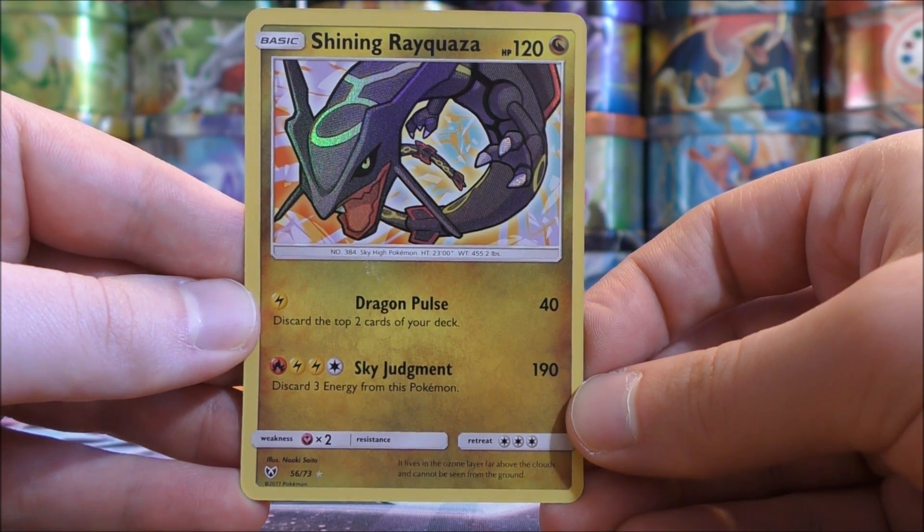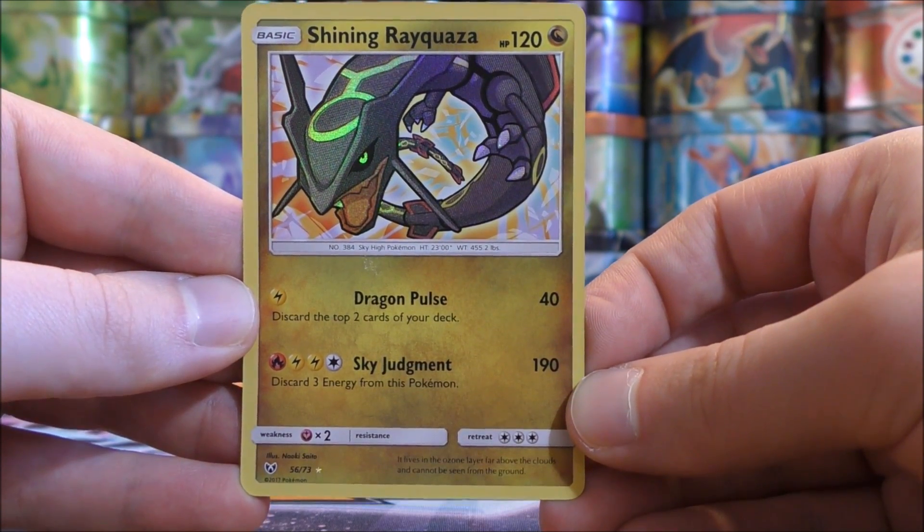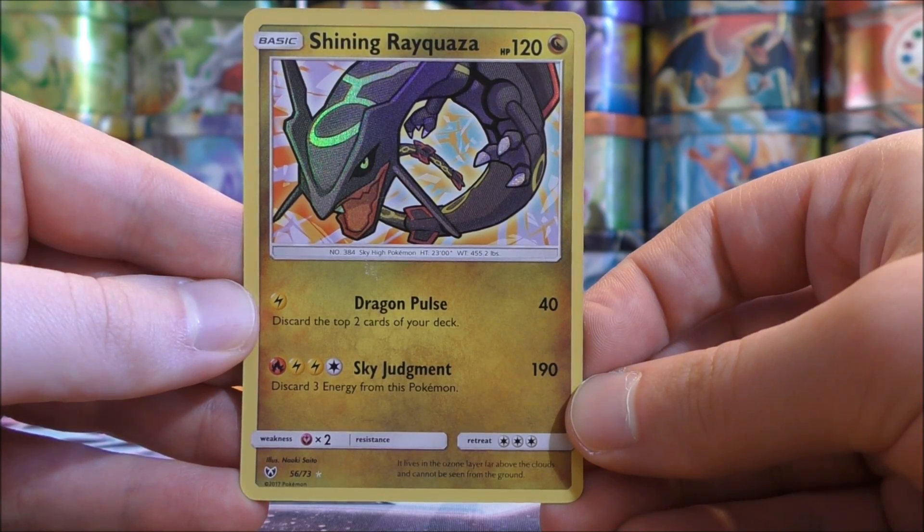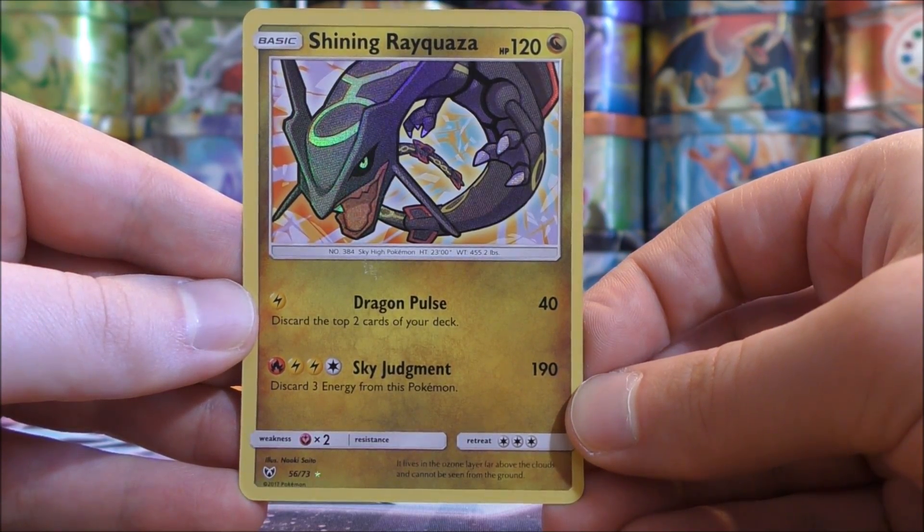You really can only use Sky Judgment once, just because you must discard three energy from this Pokemon when using Sky Judgment.